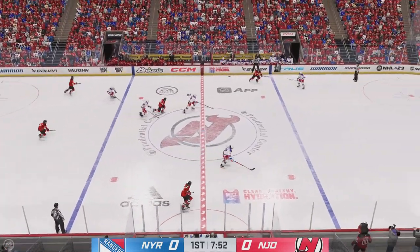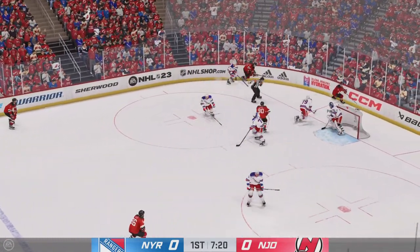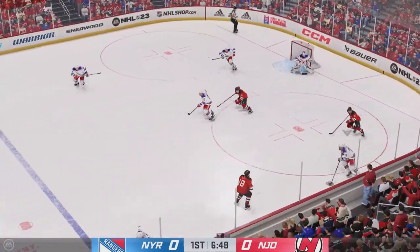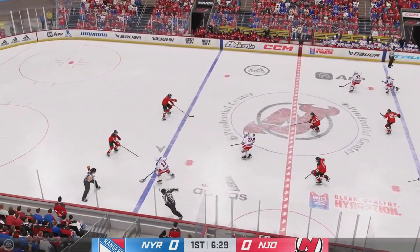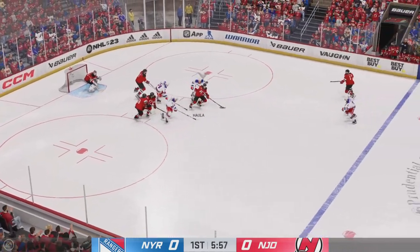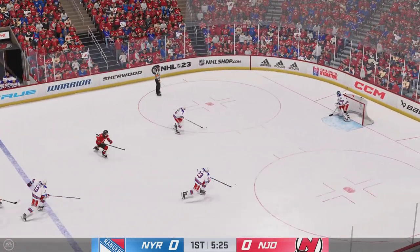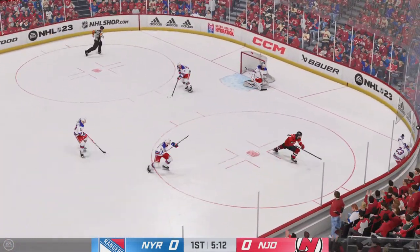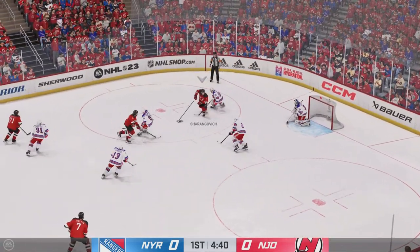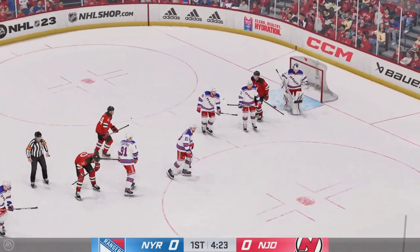New Jersey's got the puck in their own end. Holla's gonna play it against the half wall, moves the puck behind the net. New York's got it from behind the net — slides it to Kako. Maintains possession. New Jersey's got the puck — throws it in. New York's got the puck along the wall. New Jersey's gained possession. Denies it in front. Goaltender covers up and will get a faceoff.